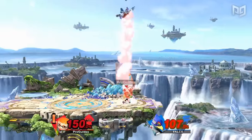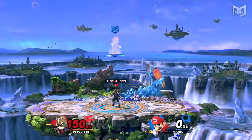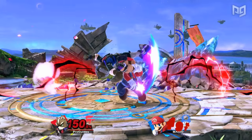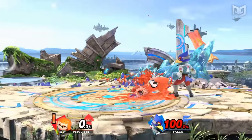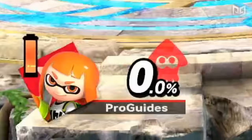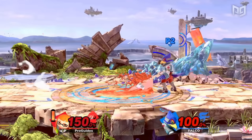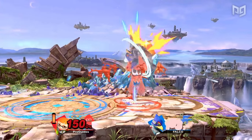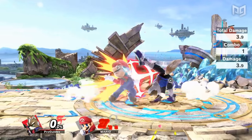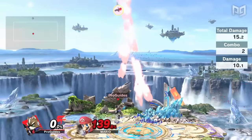Rage and staling can also affect your combos. Your knockback and hit stun are slightly increased as your own percent gets higher — this is known in the competitive community as rage. Despite also increasing hit stun, this increase in knockback typically makes follow-ups more difficult. The more you use a particular attack, the more stale it becomes, lowering its knockback and damage output. In some cases, this can actually improve combos by sending the opponent closer for a follow-up.